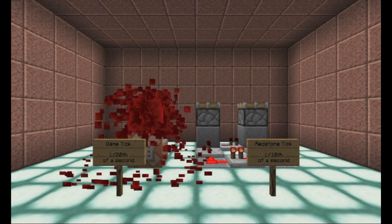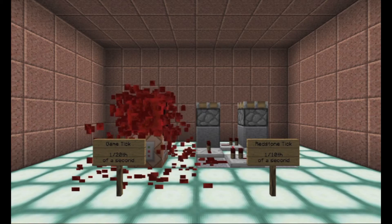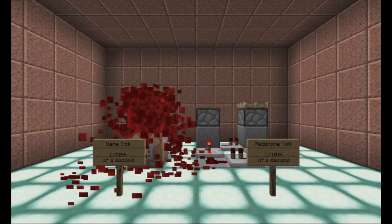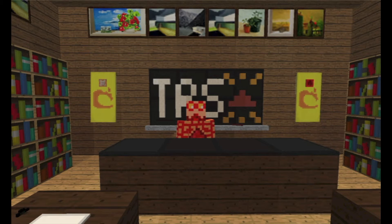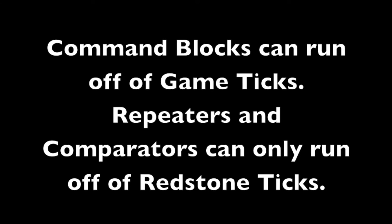As a general note in this series, whenever I talk about timing, you can always assume I mean under ideal conditions. But why do we care about these ticks? We care about them because it lets us control and understand the timing of our contraptions. Command blocks can run off of game ticks, and repeaters and comparators can only run off of redstone ticks. If you take one thing away from today's lesson, take this away: command blocks are able to run off of game ticks, and repeaters and comparators can only run off of redstone ticks. But all you really need to know for right now at least is how to build them. This is a series on command blocks, not general redstone, but we have to know how to activate our commands in the first place.